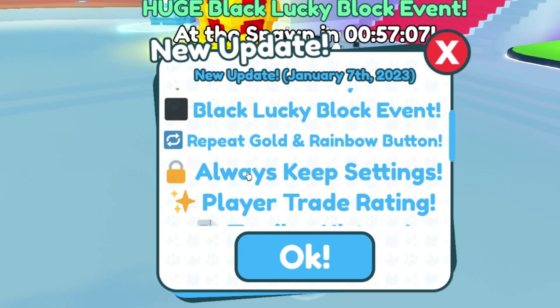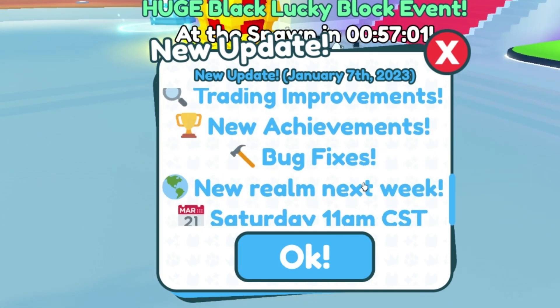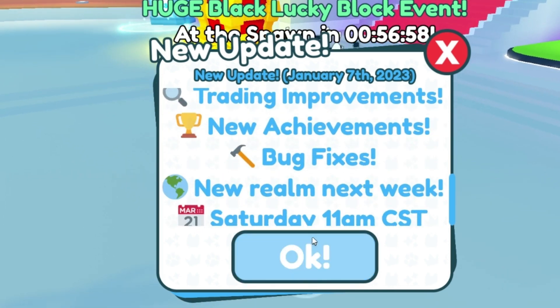The update also includes a repeat gold and rainbow button, always keep settings, play a trade rating, trading history, trading improvements, new achievements, bug fixes, and a new world next week.